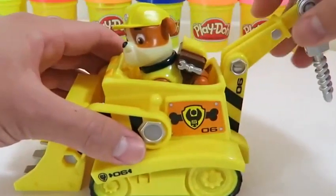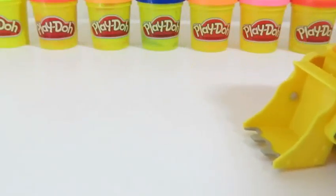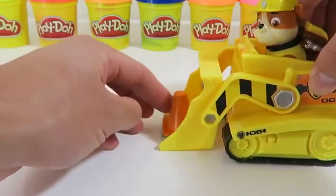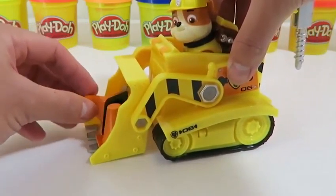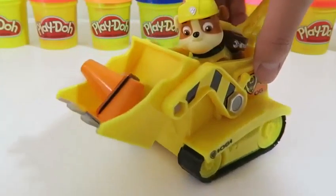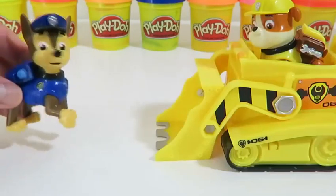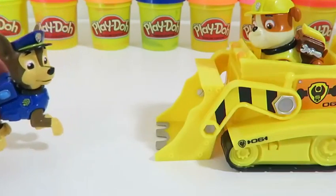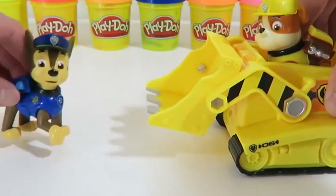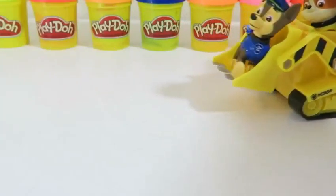Skye is a fearless cockapoo who loves to fly — what does she fly when she's not using the wings in her pup pack? Color the picture to find out. Let's color in Skye first — ooh, nice ear designs! Let's color in the wings. It looks like she's got two blades up on top. Does anyone have a clue what it is yet? I think it starts with the letter H. Pause the video and write in the comments what you think this is. Let's check the answer — a helicopter! High five if you got it right!